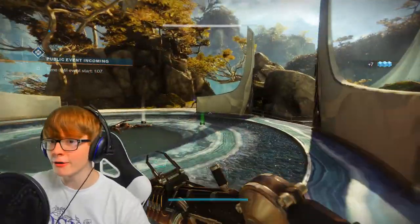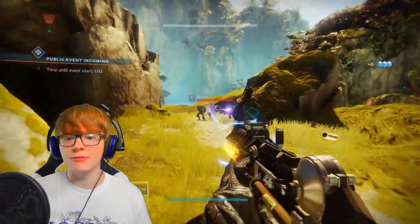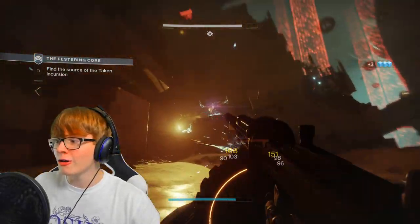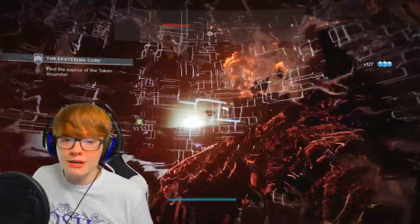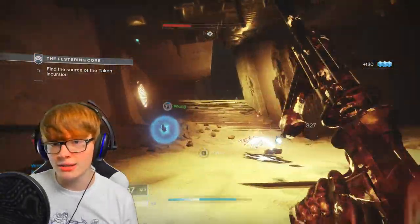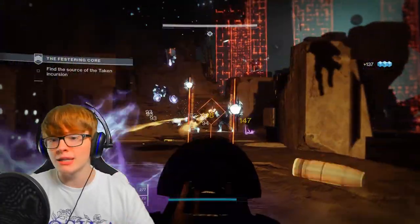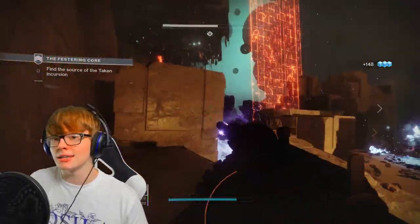That covers every weapon you can get from the umbral engrams and the best rolls for them. These are some of the most powerful weapons in the game right now. If you don't have the second row of the recaster unlocked yet, you can use basic focusing — it'll just take a bit longer to get the specific weapon you want, but you'll level up your recaster naturally as you play.